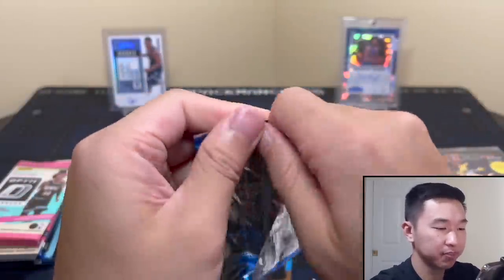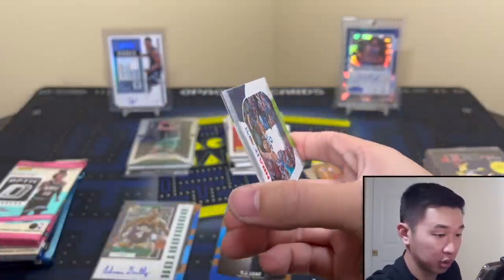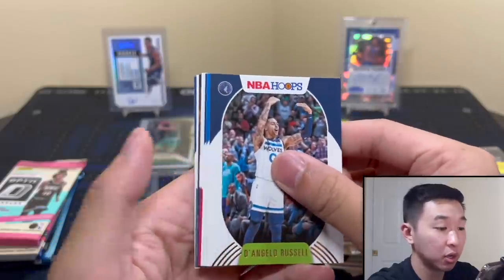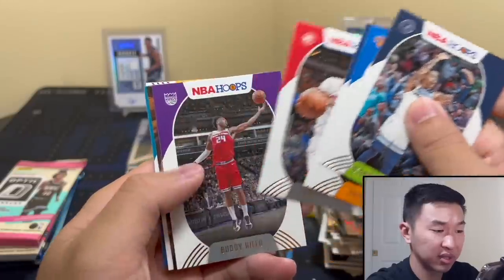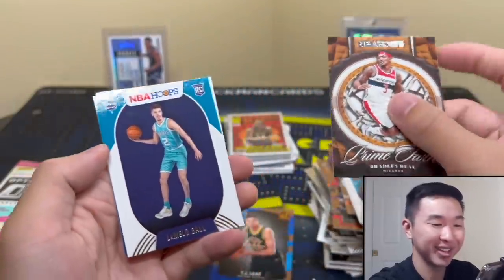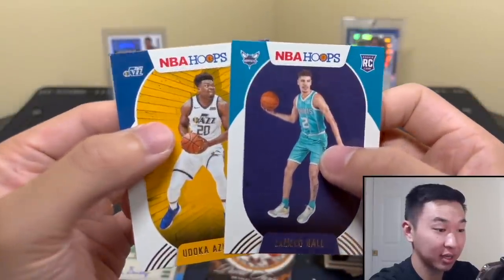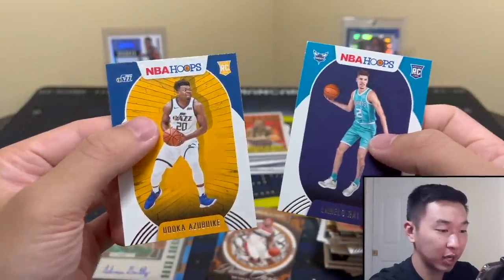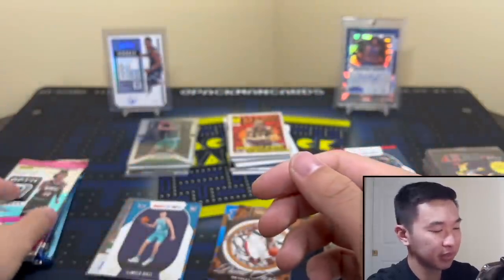Time for Hoops. Hoopsie daisies, what you got for us? Insert here - I think Real Deal Bill. Mellow though - hey, I'll take that all day. And as a rookie - so one guy we never get, one guy we always get. You know what, keep them together - it's only right. Optic Hobby - let's see, maybe a numbered card, maybe an on-card auto.